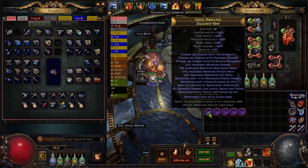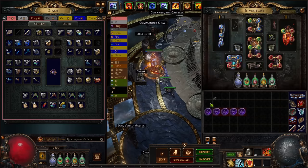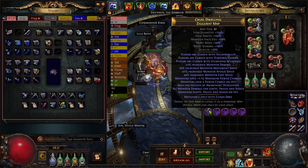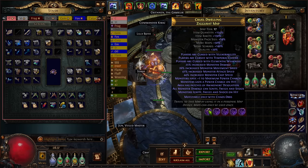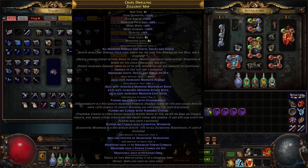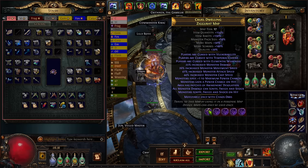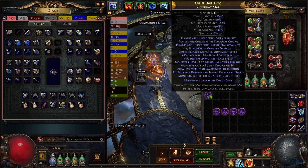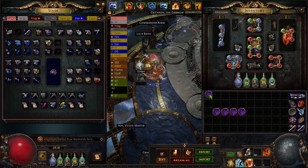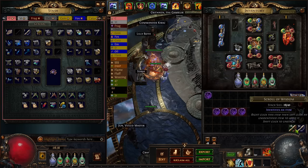This map has Volm, Temp Chains, and Weakness — that's actually very runnable. We typically have reduced effect of curses on a flask, and if you have a Mageblood, curses don't matter. Herbo, the triple speed mod, is definitely not too bad. Monster damage is a scarier roll because it affects both elemental and attack damage. The only damage mods on this are maximum power charge and monster damage, so it's runnable — however, I personally don't like 'area has patches of Awakener's Desolation' because that turns off your RF.